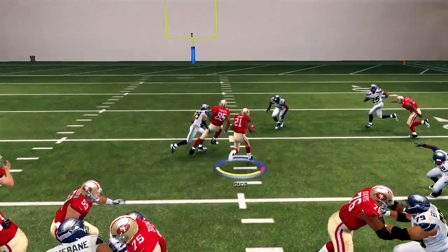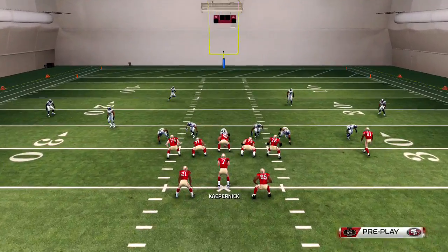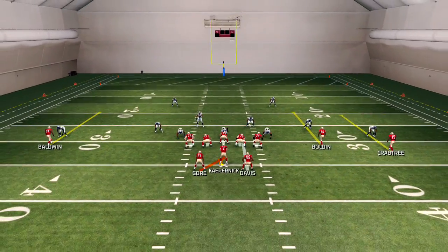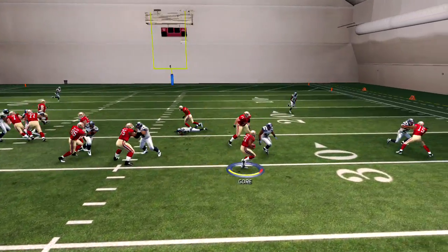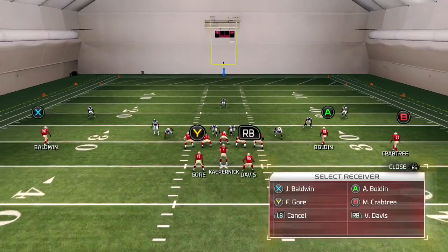This is when we run the HB Blast — when it's open, five in the box, we're going to run it. Probably should have cut that one to the outside. We've got good blocking receivers over here. If we can get to the outside, you get the space to make a read on what the defense has given you.